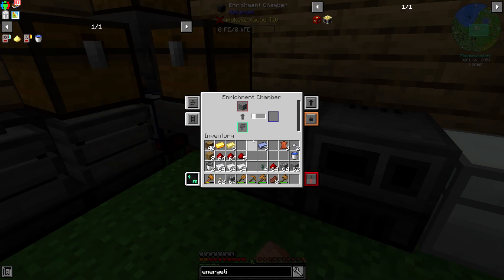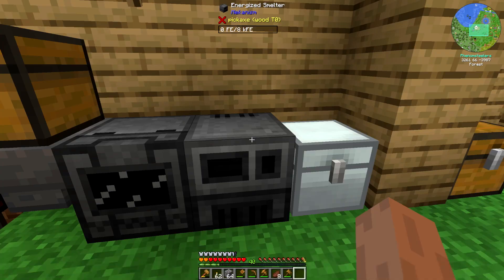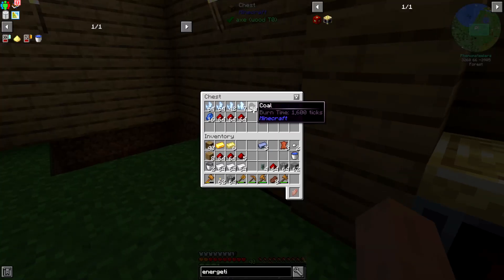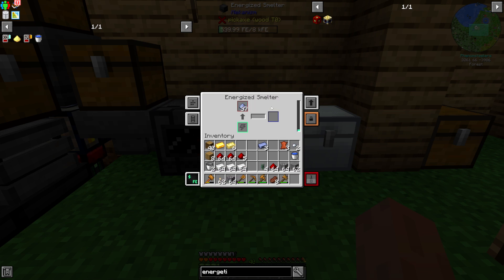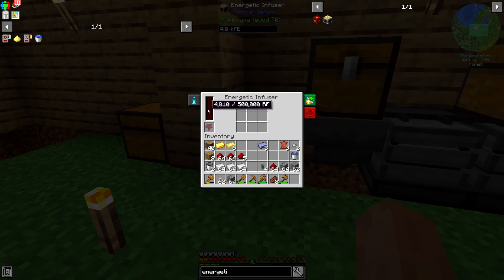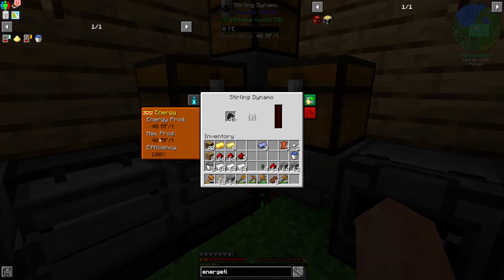I probably want to turn this off. Let's set that to inverted — these machines should stay off, I don't want them to take energy. Let me throw some coal in here. After thinking it through, it just needs to be set to normal. These machines will require a redstone signal to run, so they won't run otherwise. This is gaining power very slowly because this dynamo only makes something like 40 RF per tick, which is not particularly amazing.